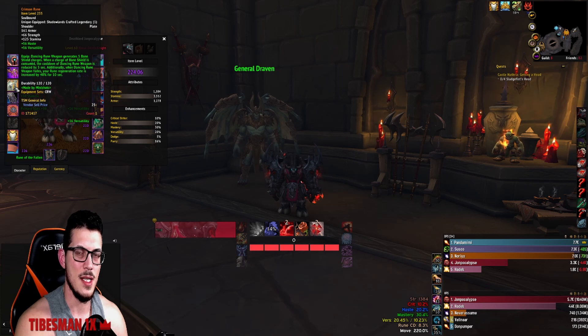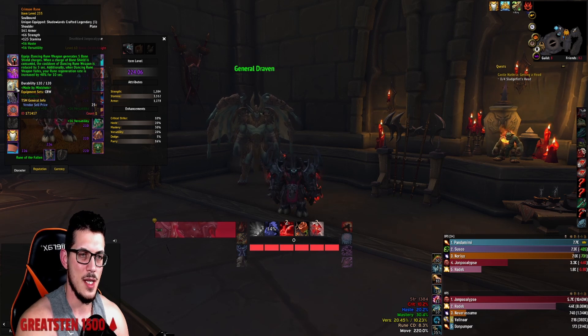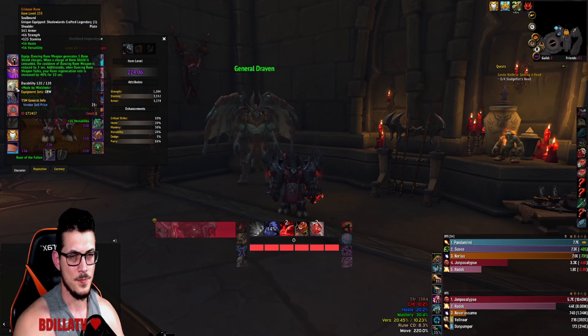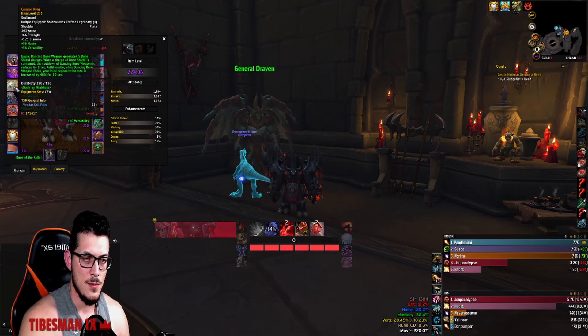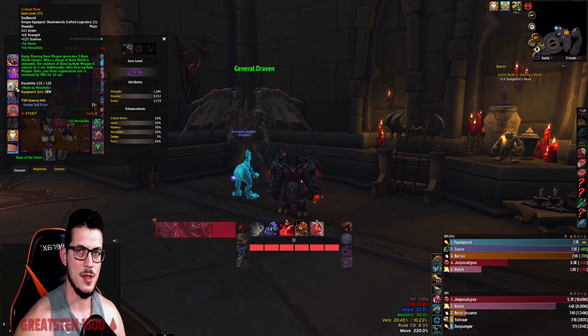Ideally use it on a fresh pack every time. If you pop it on something sub-50% you're not going to get much value — you're not actively tanking, so you're not losing Bone Shield charges to reduce the cooldown. It's better to refresh Bone Shield on its own and save Dancing Rune Weapon so it's ready going into the next pack.